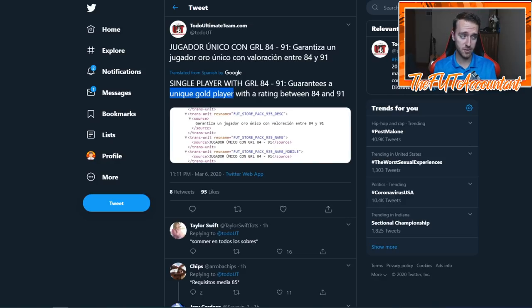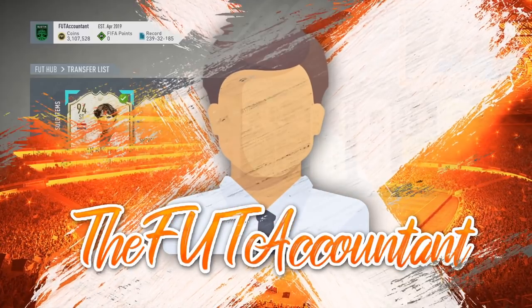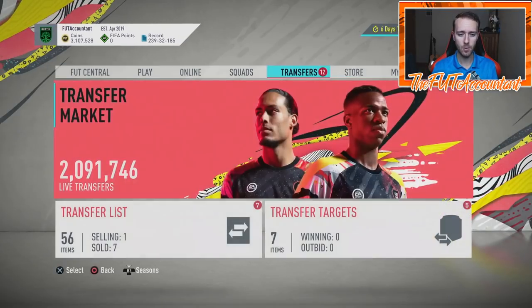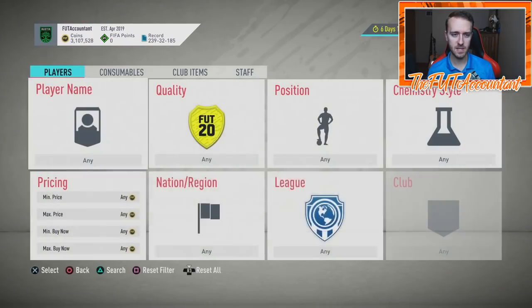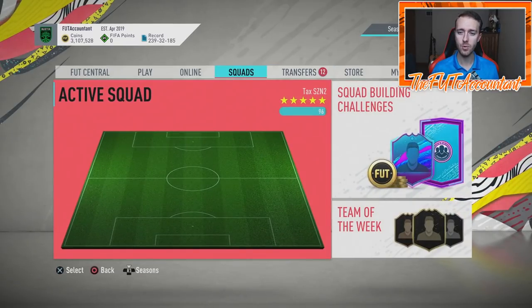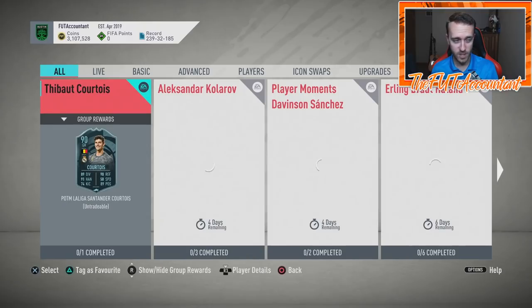The most interesting thing here is 'unique gold player' - I don't know if that means you'll get a special card that is currently in packs, or if you're just going to get a gold player regardless of whatever card you pack. What could this do to the market? People might do this SBC to try to get somebody in the 87, 88, 89 rated range. That could be something a lot of people would end up trying if we have a lot of SBCs coming up that would require high-rated golds - which we do.